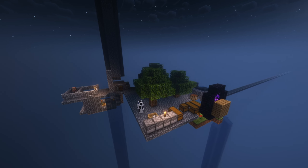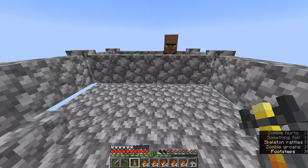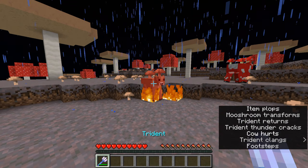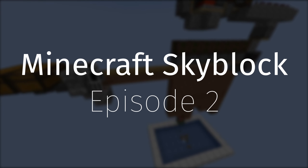Last episode we began our adventure in this world. We managed to get established with a manual cobblestone and wood farm, a mob farm, and we even managed to get villagers. But that's not enough — if you used all the mechanics of this game to your advantage, how far could you go? This is episode 2 of Micro Skyblock.